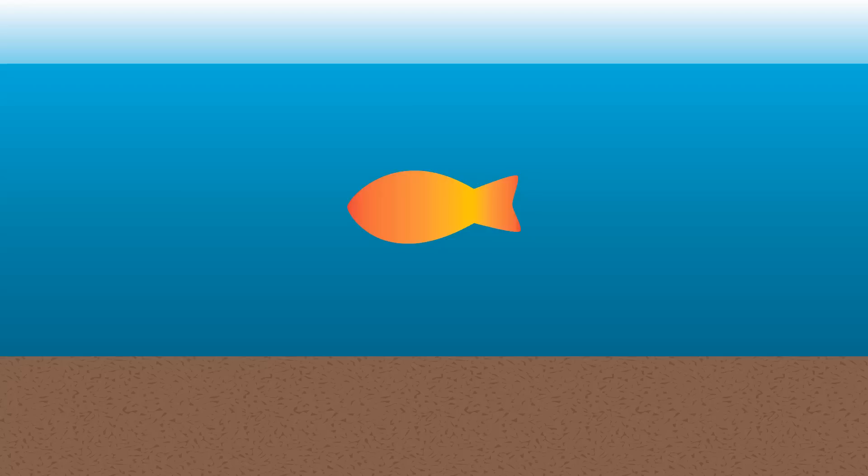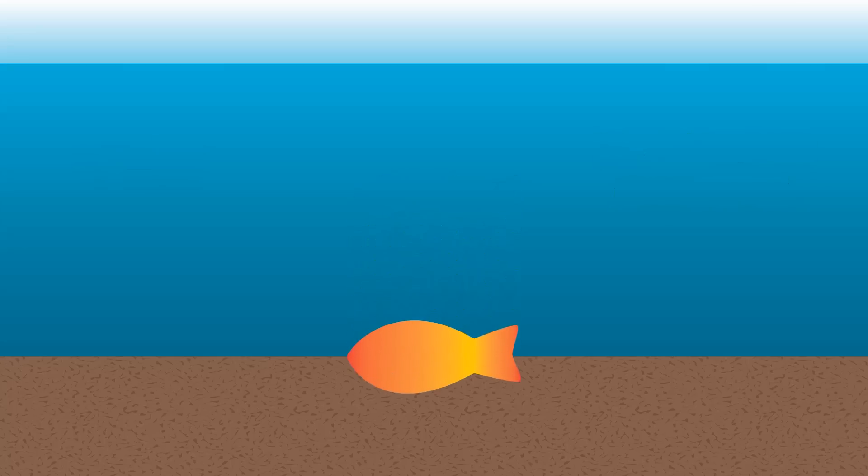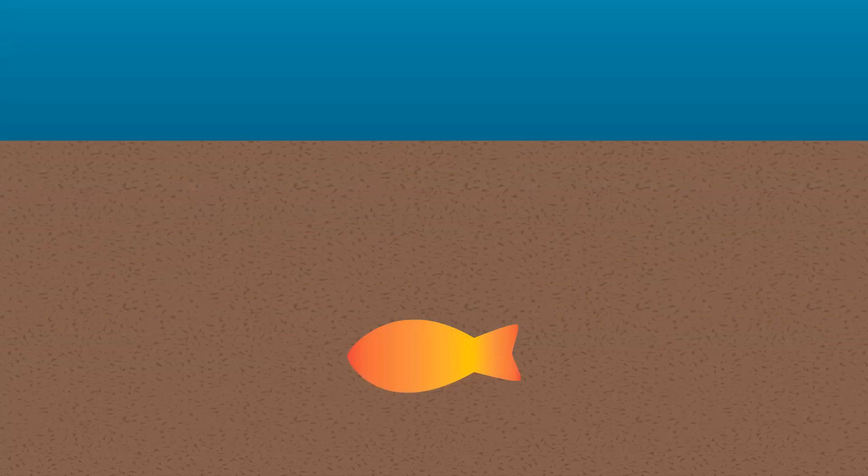In order for an organism — either a plant or animal — to become a fossil, it first must die and then be rapidly buried. Upon death, most organisms decay or are subject to scavengers, leaving no material or fossil behind. But rapid burial can cut off oxygen, slowing or stopping decay and helping the preservation potential.